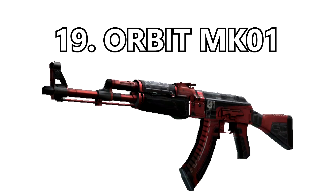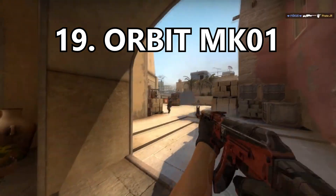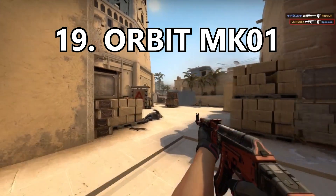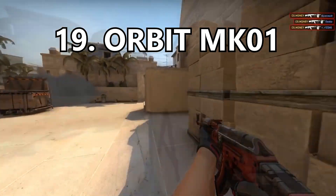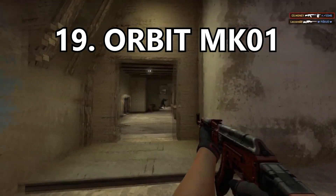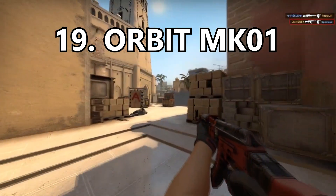Coming in at number 19 is the Orbit MK1. I like the red of the skin but that's really where the good things end for me. I'm not a big fan of mechanical looking skins and this really looks like a spaceship. It's one of the very few skins where I feel like they put too much detail into it when it could have been far more simple and looked far better.